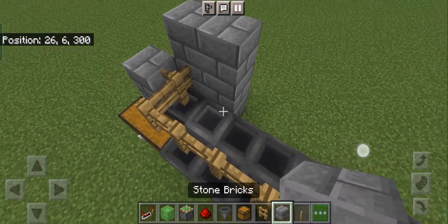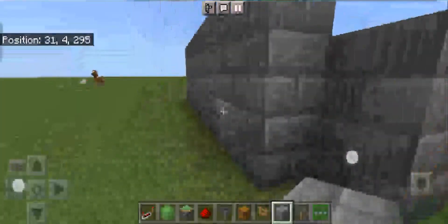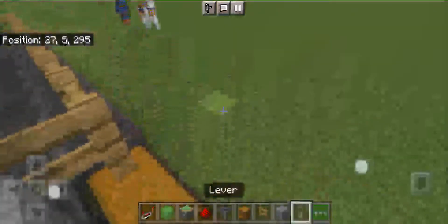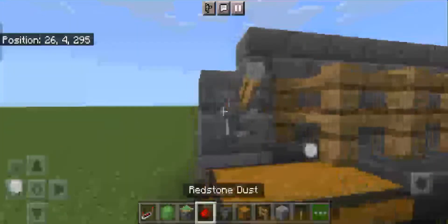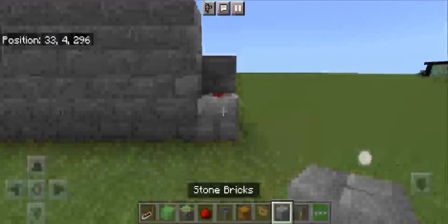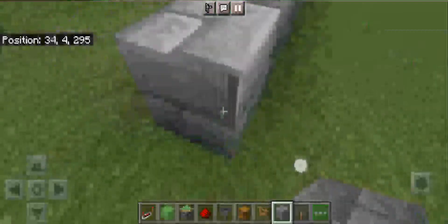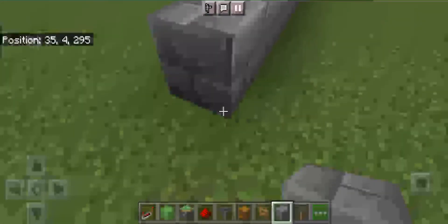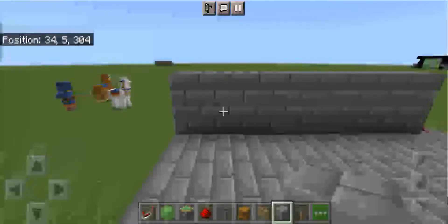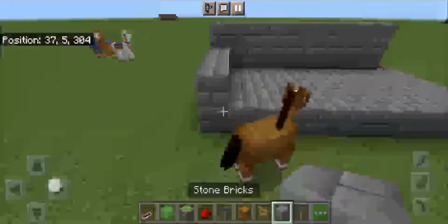So now, increase all of this over here. It should be looking like this. Now place blocks over here, place a lever, and redstone dust behind. And place four blocks. It should be looking like this. Now increase the height by two.